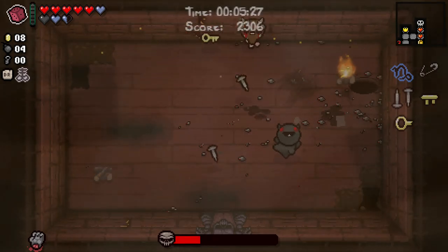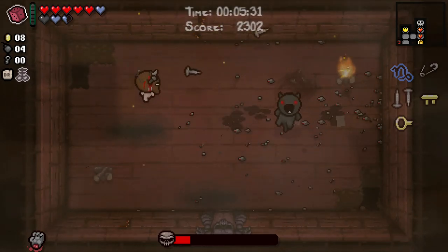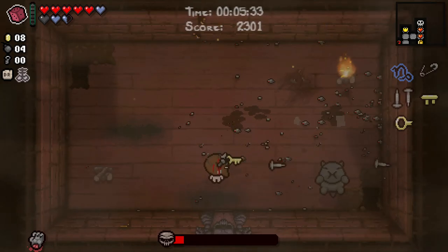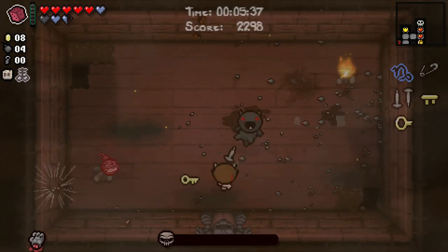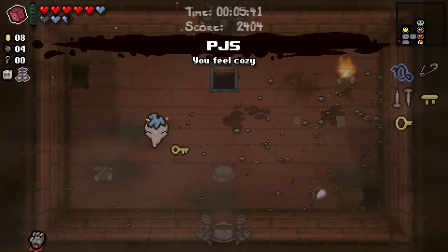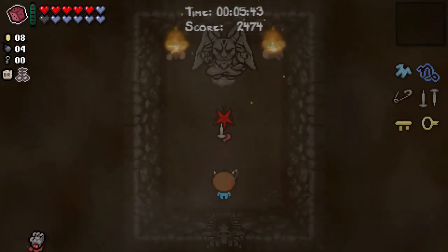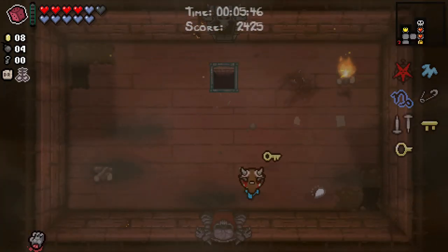I think the first thing we're going to do is want to try and reroll the deal with the devil, or at least have the opportunity to. Because it could go from bad to great, or it could go from bad to worse. But there's a strong likelihood that given the choice of two deal with the devil items - maybe four, maybe six - some of them are going to be worth taking on our current set of red hearts, which is a huge set. And that's entirely spirit hearts. We just take it - we will get our HP back.